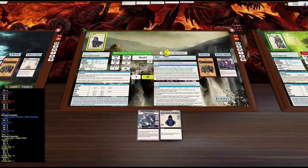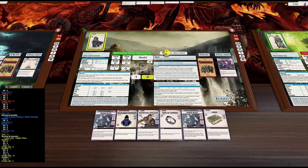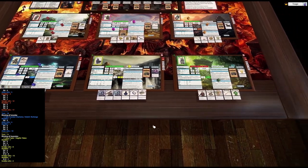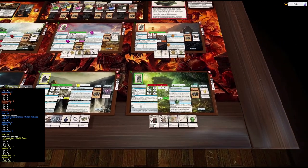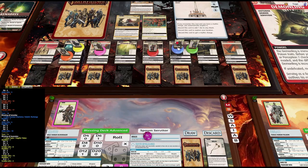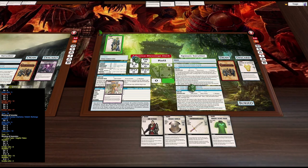We have no way to actually continue our turn, so let's draw to six. About four cards left. This is a Wisdom check to close, so I'm going to send Kyra over here.